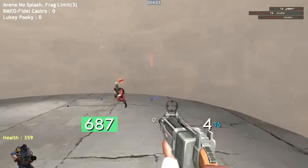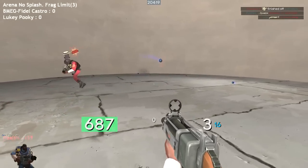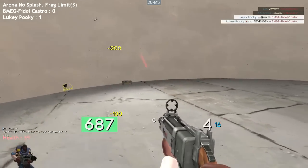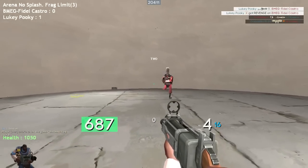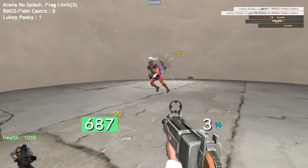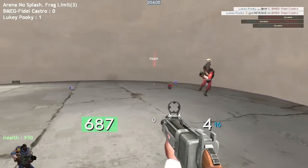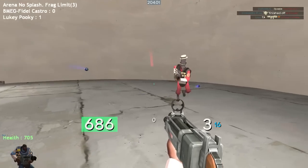Grenade launcher wise, the Loch-n-Load is going to be the easiest for the same reasons as the Direct Hit. The Loose Cannon comes next speed-wise with its 20% bonus, and finally the stock and the Iron Bomber are tied for last, despite still being great weapons. However, slight variations in projectile speed may occur as a result of the differently shaped pipes for each gun, so I would recommend sticking to one or two grenade launchers because the slight differences in projectile speed may trip you up.